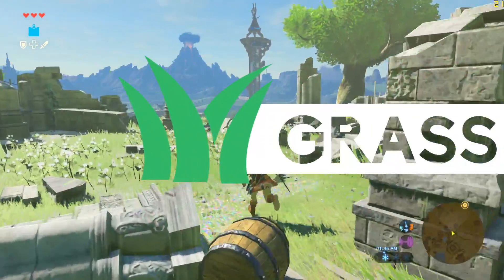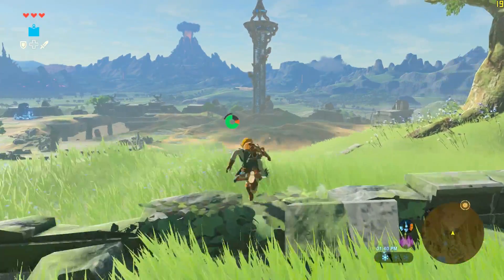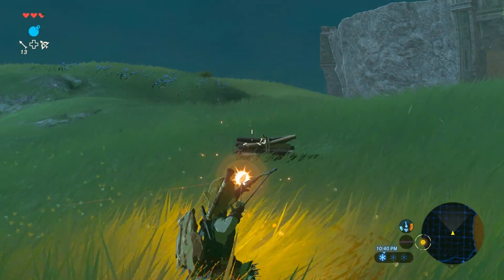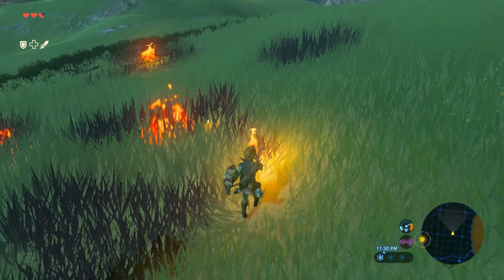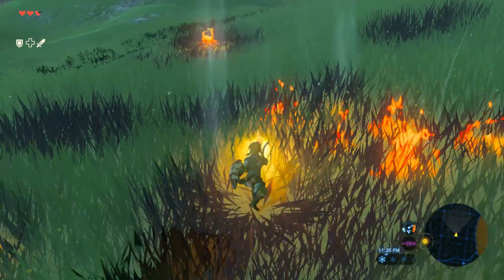With this latest update, grass now appears to be rendering normally throughout the world, along with other foliage. Along with it now being visible, it reacts to wind and lights on fire as well. Although it's not directly related to the grass, Link no longer falls through the ground either. This makes the game look significantly better and really attributes to the atmosphere of the game as well.